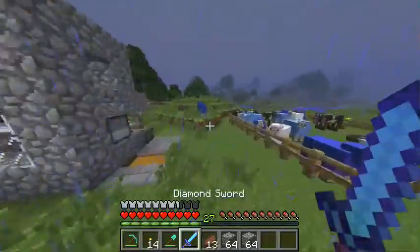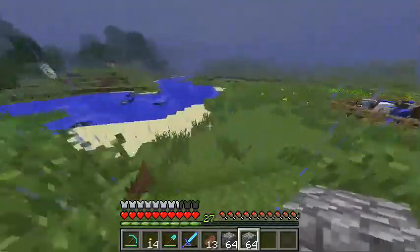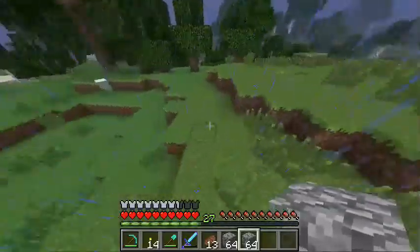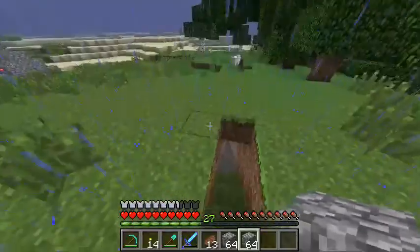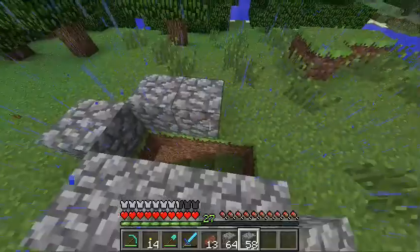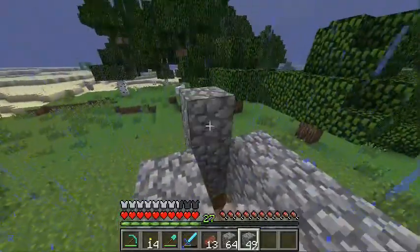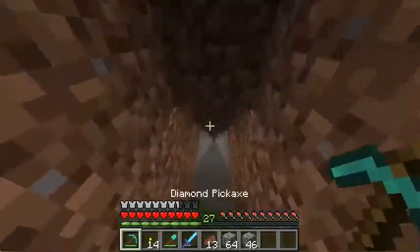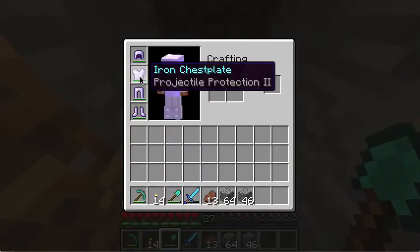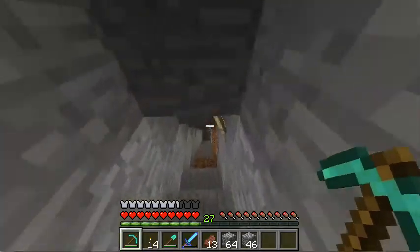I found a mineshaft so it was really good. Those are all my sheeps, my sheepy sheeps. It's right here. I need to make a little marker so we know where it is. I don't have many torches left and I need some. I put my new armor on. I'll show you where the mineshaft is.